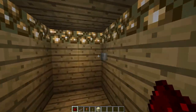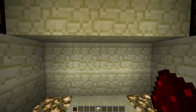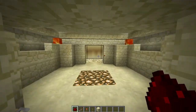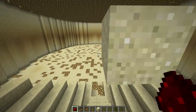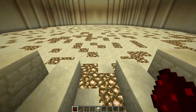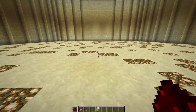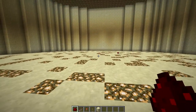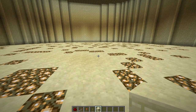Hey guys, I'm Ben and welcome back to another episode of One Wide Redstone. Today we're going to be looking at a XNOR gate, which is a gate that will allow you to have toggled inputs. So if one input is on it will be off, and if both of them are on it will be on — so it will toggle no matter what you do with the two inputs, the output will always toggle.